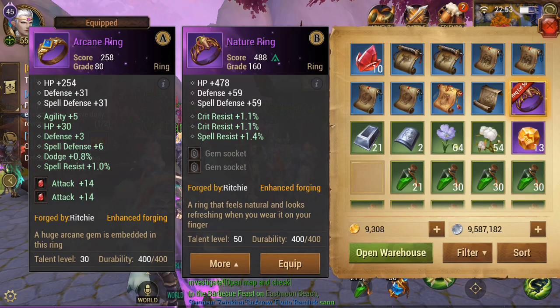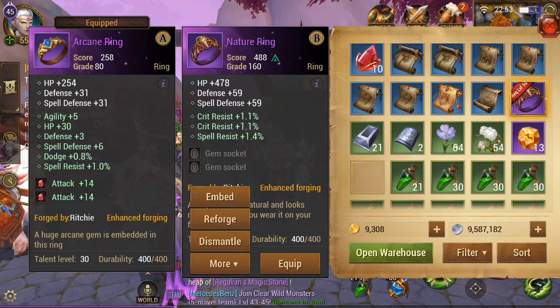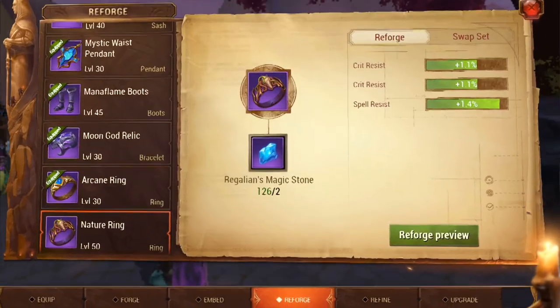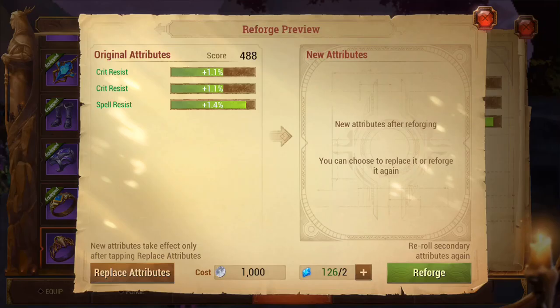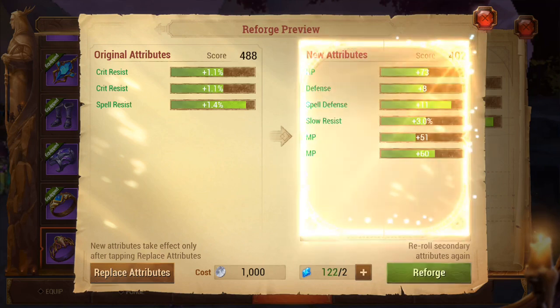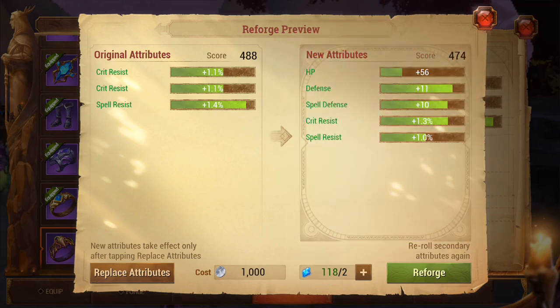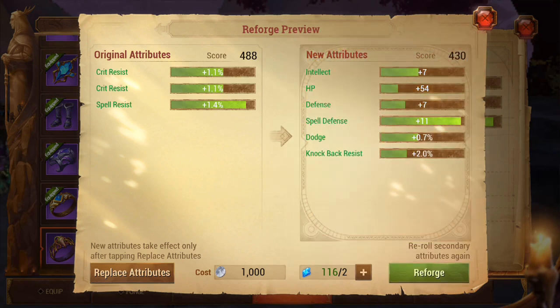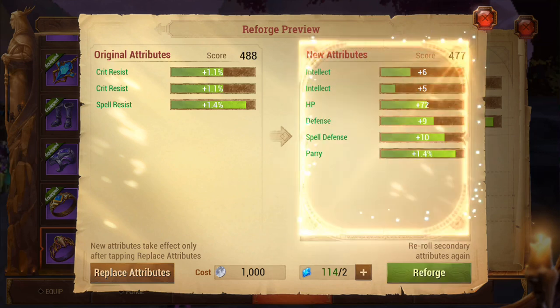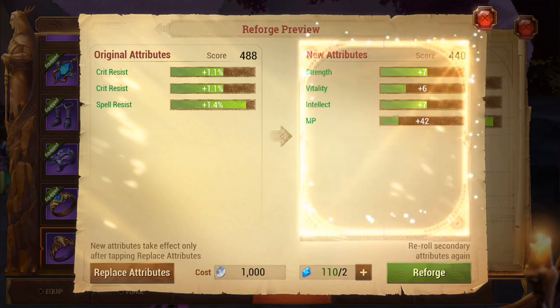Luckily we did get an epic, so I can actually just keep reforging it until it becomes better. Let's have a look at what sort of price it is to reforge - only two. Let's do a bit of reforging then and see what I get. Nope, we definitely don't want that. We want something with a bit of offence, hopefully. Nope, all boring. I will work on this in my spare time and just make it so that I can really have a decent ring here.